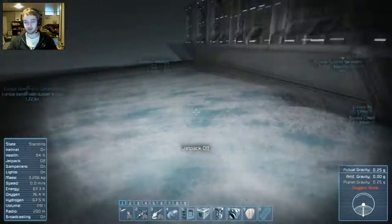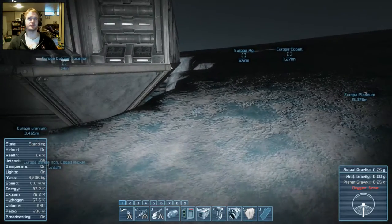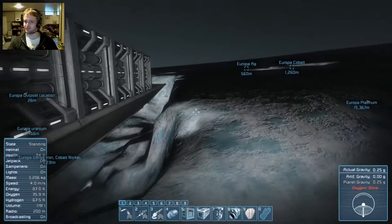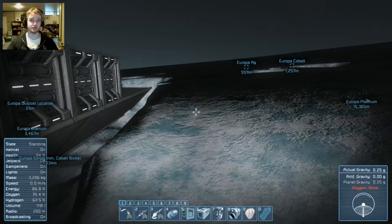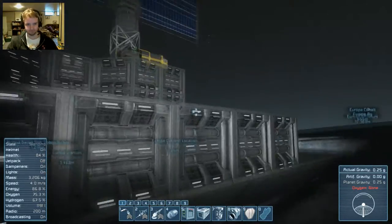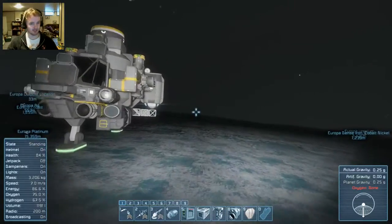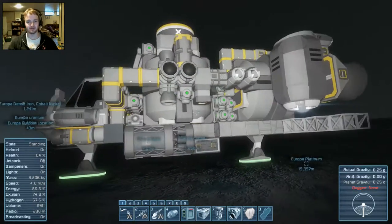What we have here is I am on the ice moon — not really a moon per se, it's Europa. It has a very thin atmosphere, doesn't have oxygen as you can see on the bottom right, and very low gravity — a quarter of normal. We landed here not too terribly long ago using this ship. This was my first attempt at a ship that used hydrogen.